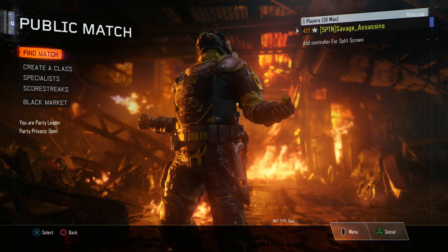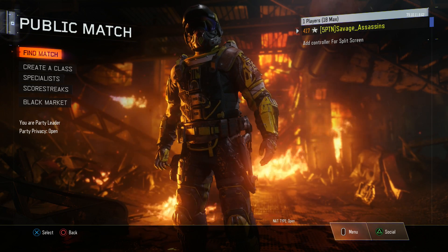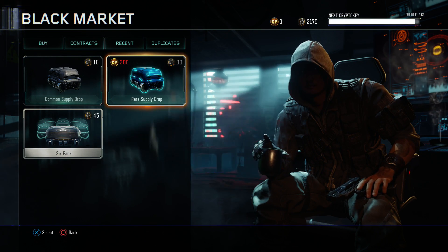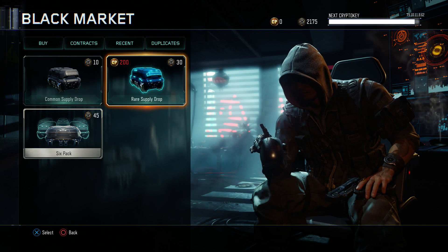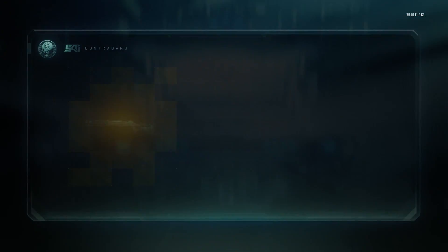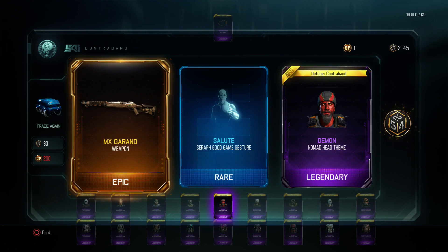Hey everyone, my name is Savage Assassins and welcome to another episode — the final episode for Black Ops 3 supply job opening. Let's do some more rare supply jobs and try to get the last four items, though I need five in total. Let's get started. First I'll get the MX Garand.